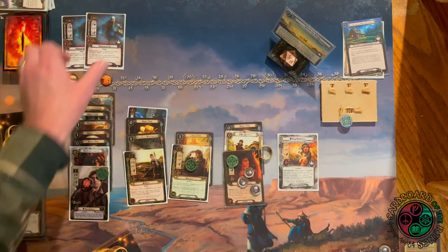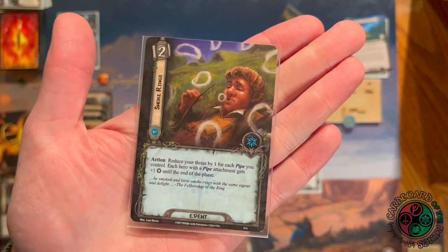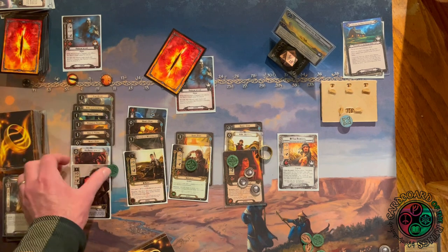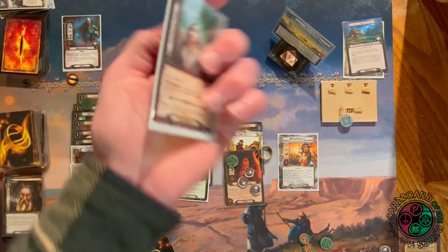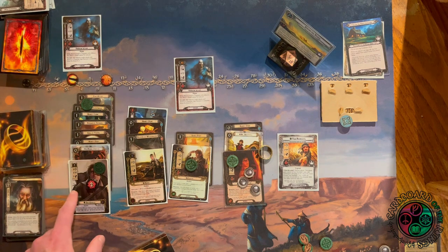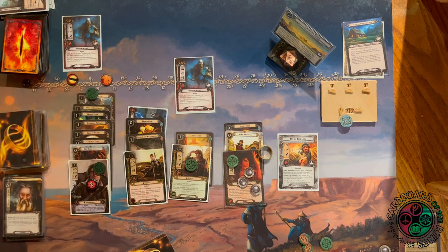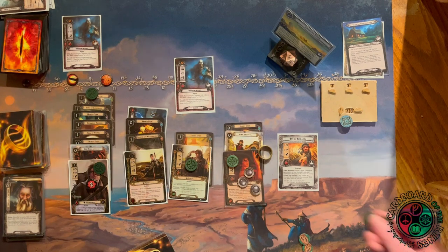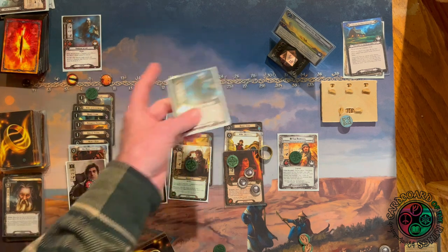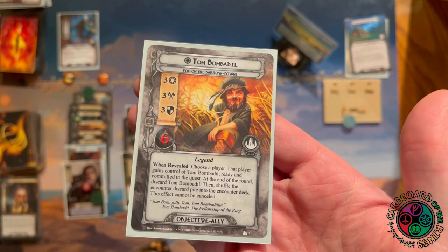At end of round Tom and the discard pile get shuffled back into the encounter deck, but that's fine. We engage a Wight, I draw a card — Smoke Rings. Sam is ready and boosted. Sam defends and gets rid of the shadow card — always get rid of shadows when you can. The shadow effect would have prevented the attacking enemy from taking damage; good thing we cancelled it. Sam has two damage, which is a little scary. I have some healing in the deck. Sam readies, Merry readies, Tom Bombadil readies — we kill the Wight and remove three threat from the staging area.